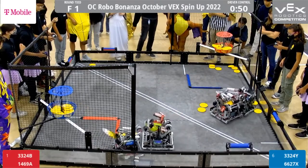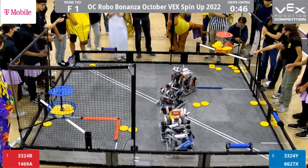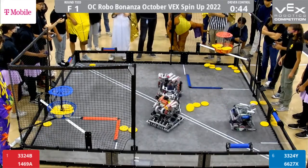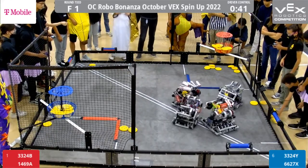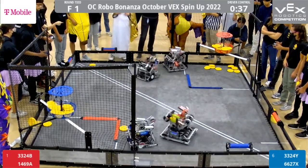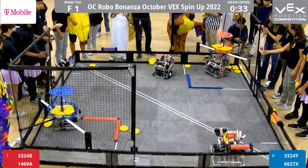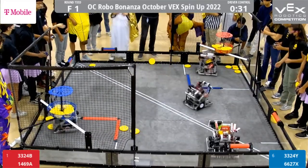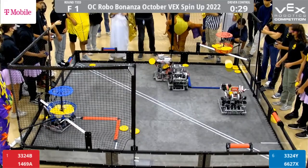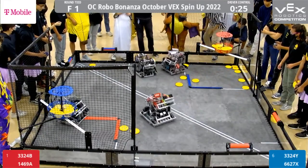It's the finals right now, and every team is racing to do that. Whoever can manage to do that first will have a lead going into the rollers. Red still has a huge advantage right now. That 6627X robot hasn't been able to shoot like they've been able to in the qualifiers, focusing on defense — trying to let 3-3-2-4Y have the 1v1 against 1469A. But 1469A choosing to offer the rollers and it's back. Red with an overall match lead right now.